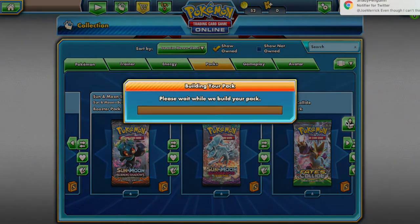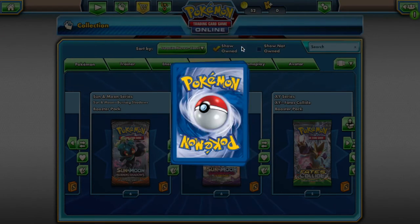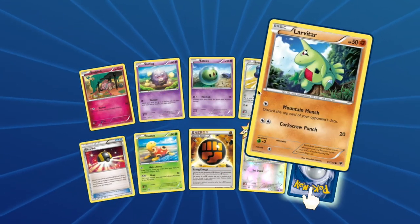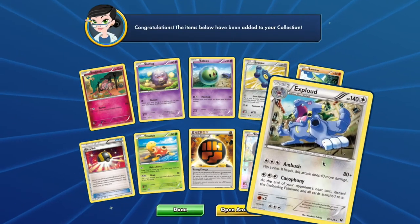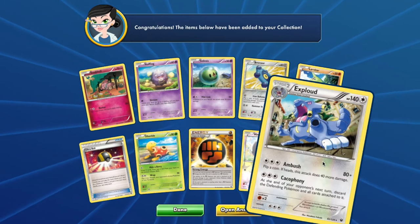Last but not least, your Fates Collide pack, you will have access to: Snubbull, Koffing, Solosis, Bronzor, Larvitar, Shuckle, Minccino, and Exploud. I'm seeing Sticky Web Specs Exploud in your future.